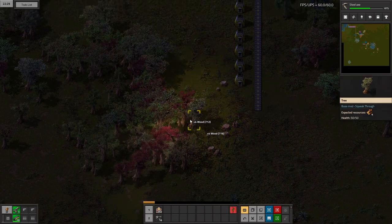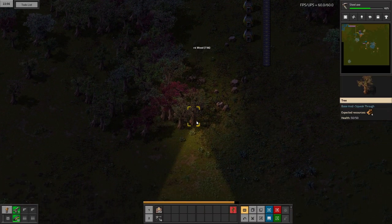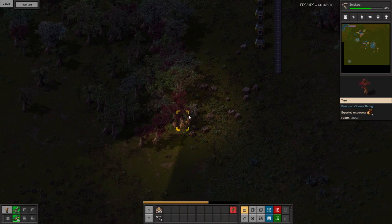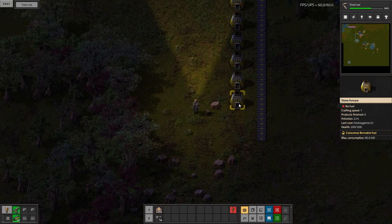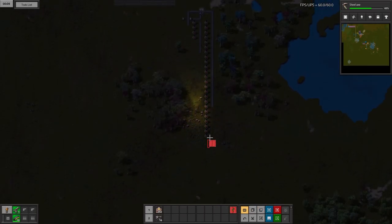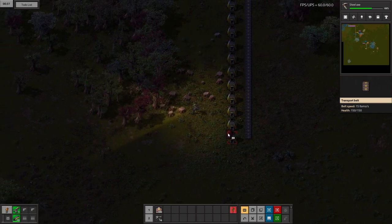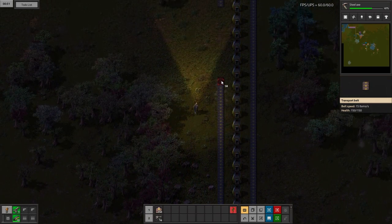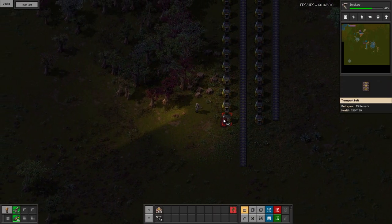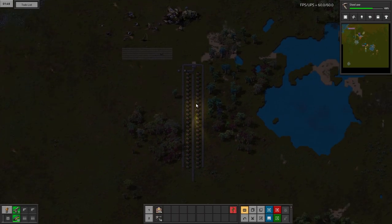We're going to be deleting a decent amount of trees, so I'd like to get a mini factory of grenades going — that's the word I'm looking for. We have 16, so we need 8 more: 1, 2, 3, 4, 5, 6, 7, 8. Let's double check — 24. Let's extend this middle belt and bring all these down. That's the skeleton of what we'd use for one smelting column.